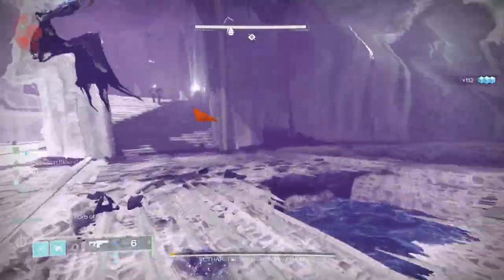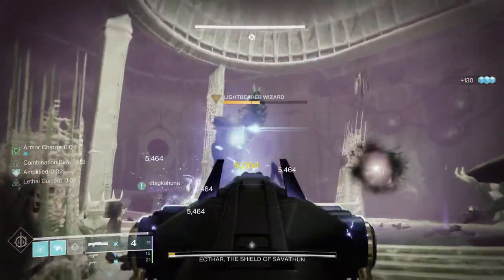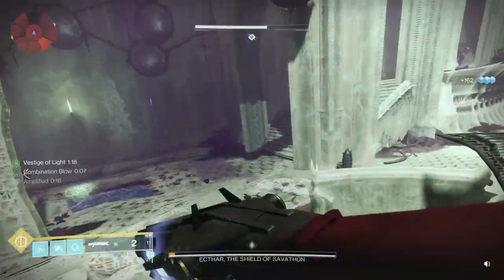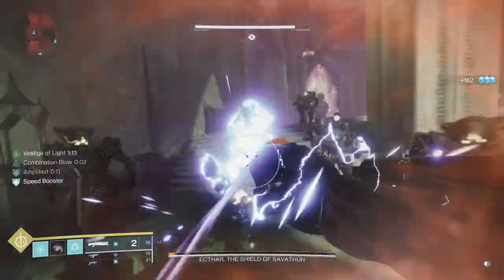The person who is doing the Deep Sight and helping with Add Clear is going to gain a buff from the Lucent Hive. Whoever kills it is going to gain that buff and put it into one of the three statues. Keep doing this, and once you've activated all three statues, this is when you're going to get ready for DPS.